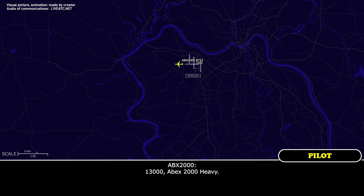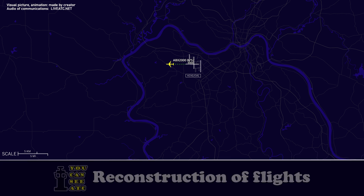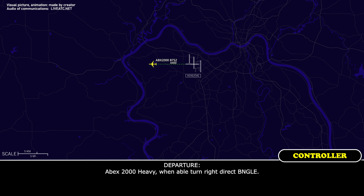13,000, Apex 2,000 Heavy. Apex 2,000 Heavy, able turn right heading. We need a level off at 5,000 for Apex 2,000 Heavy.